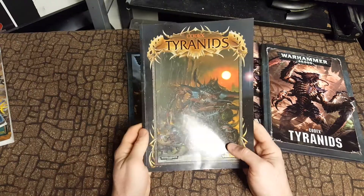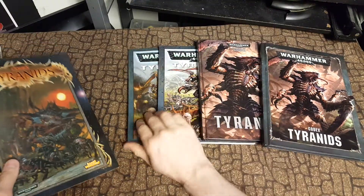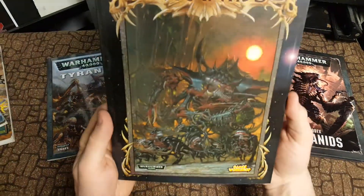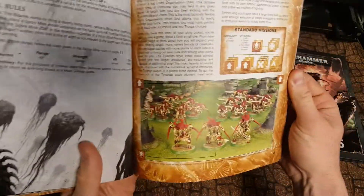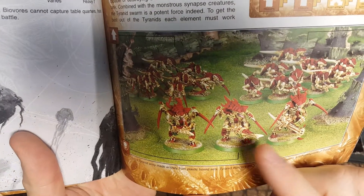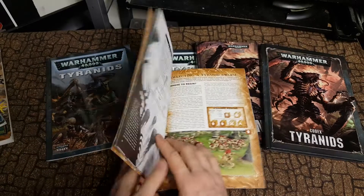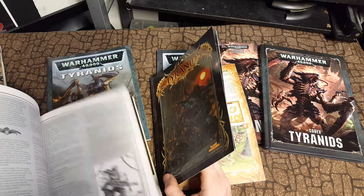Then they kind of messed things up. We go into 3rd edition, and the artwork is really cool but when you look at the armies, they were really goofy looking. They ripped off some ideas like the Queen Alien. The warrior alien was the good thing from this edition — they completely changed the look of the warriors, which I think are a lot better in retrospect than the ones in the 2nd edition book.